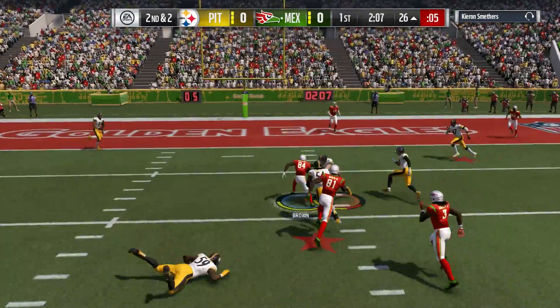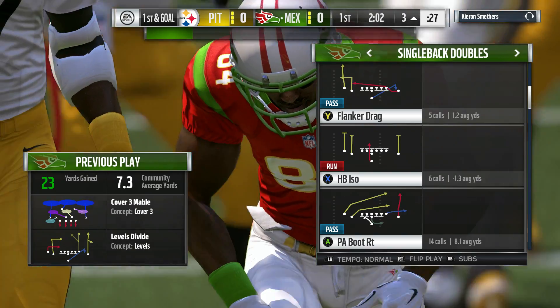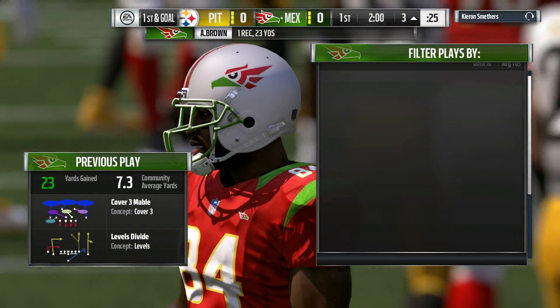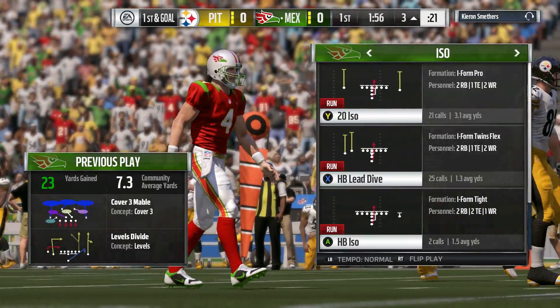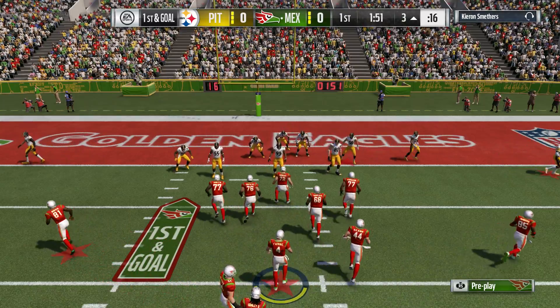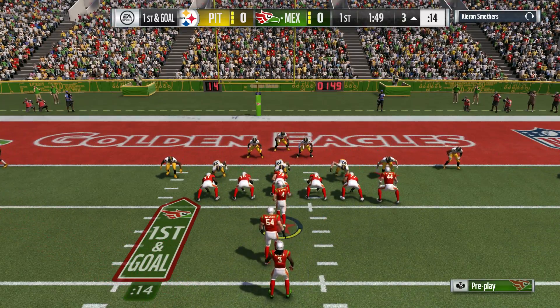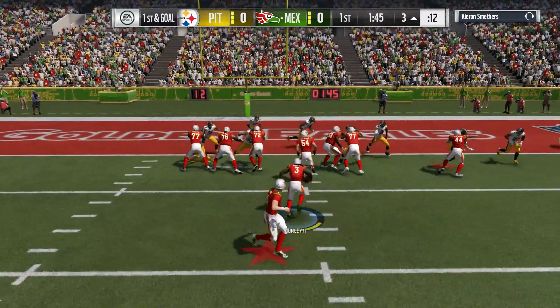Looking to throw over the middle to Brown — they get him down, but he's inside the five, all the way to the three. A good grab by the former Central Michigan man Antonio Brown, and he ate up some real estate on the catch. The most impressive part is that even when he's covered well, he somehow finds a way to get the football.